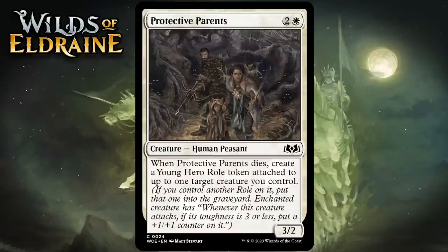Next up it's Protective Parents, which for 2 generic and 1 white is a 3-2 human peasant at common. When it dies, you create a young hero roll token attached to up to one target creature you control. This roll token makes it so when a creature with 3 or less toughness attacks, it gets a +1/+1 counter on it. The stats are below rate but the death trigger is pretty good. You're not always going to have a great creature to put it on, but most of the time something will gain a couple of counters. It doesn't buff your creature right away like other rolls do, but you get enough value for the mana. Giving it a C.